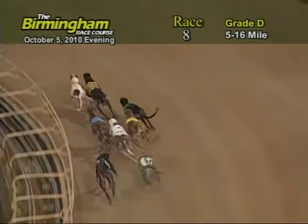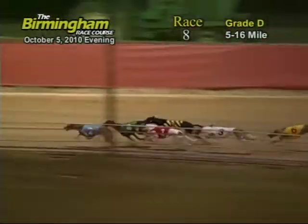Followed by the 1. As they go around the turn, 1 takes the lead away from the 8, followed by the 2 and 4. As the greyhounds race down the backstretch, it's neck and neck between the 1, 2, 4, and 8.